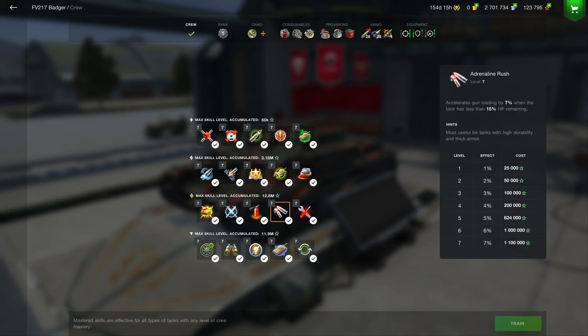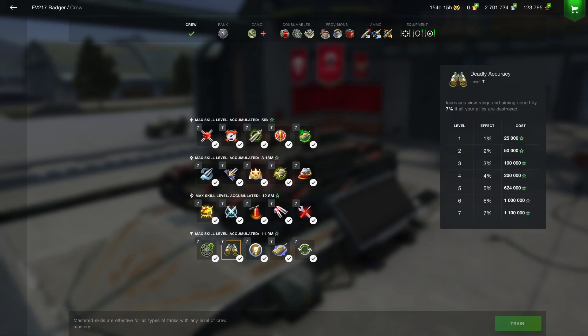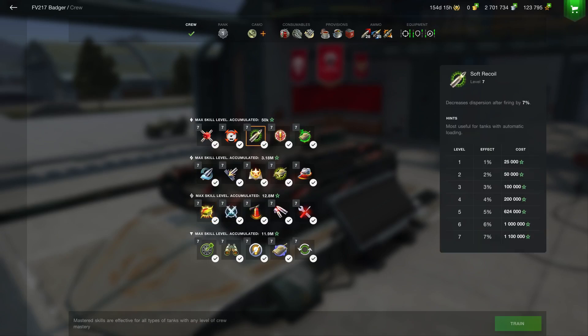In your heavies, train up Close Combat Master - it increases the turret turn by 7%. Adrenaline Rush is next: accelerates gun loading by 7% when the tank has less than 15% of your health points remaining. Great thing if you're down to your last couple of hits. After that, you want to do Fast Capture - if you play a lot of supremacy, this speeds the capture of the base up by 7%, and if another member of your team is in that base with you and they have it trained, it goes up to 10%. After that you want Sniper, Deadly Accuracy, and I'll click through in procession what order they are and link them later on.